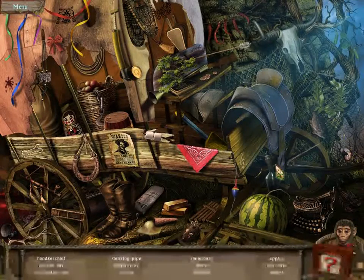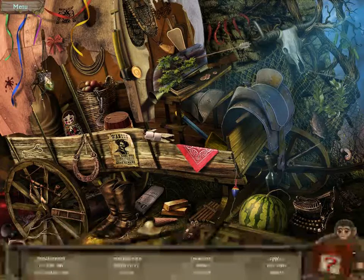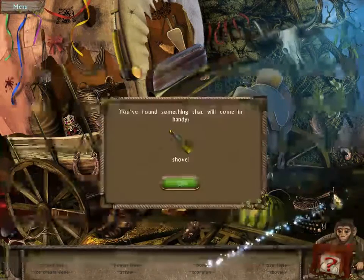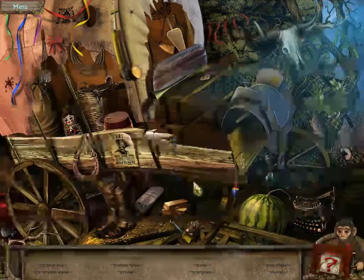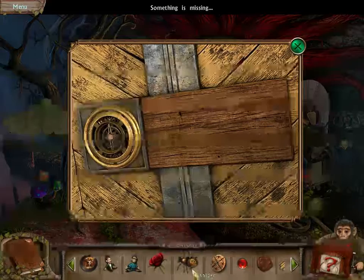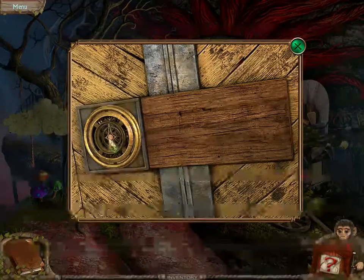We have this hidden object scene with a lot of items. I still don't know what we need. There's a scorpion — it was in the dark. Okay, we have a shovel now. He's missing. Medallion.